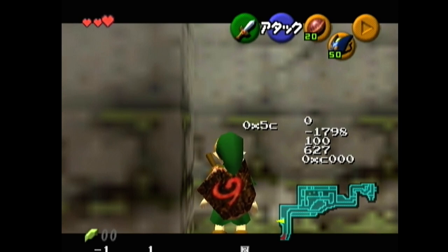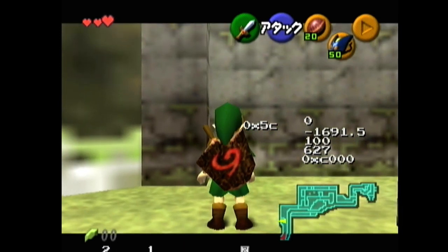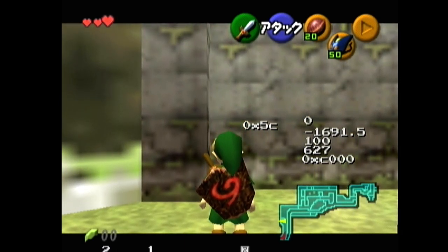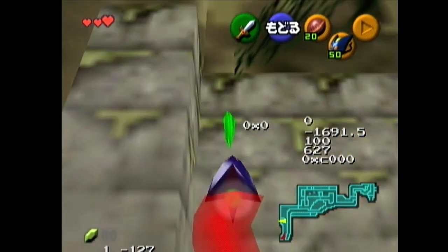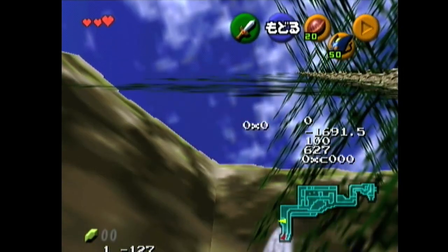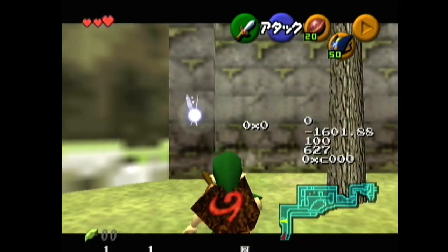Do a backflip from this corner, then mash Bombchu to place it on the ground, and then hold down so that Link — when he goes into that automatic first-person view from the Bombchu — looks straight up. Then it'll explode on the top, and you want that item value to be zero.